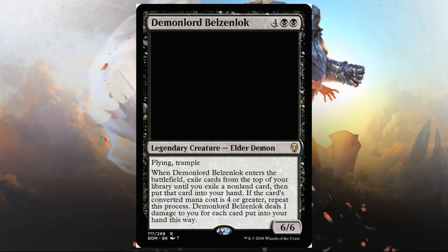Demon Lord Belzenlok — I guess this is Liliana's next demon. Two, black, and four. Legendary creature, Elder Demon, 6/6, flying, trample. When this enters the battlefield, exile cards from the top of your library until you exile a non-land card, then put that card into your hand. If the card's converted mana cost is four or greater, repeat the process. Belzenlok deals one damage to you for each card put into your hand this way. I'm not too worried about the damage — it feels fair. It's expensive and high variance; I don't really see it in standard, but a 6/6 for 6 that replaces itself is actually pretty good in Sealed or Draft.